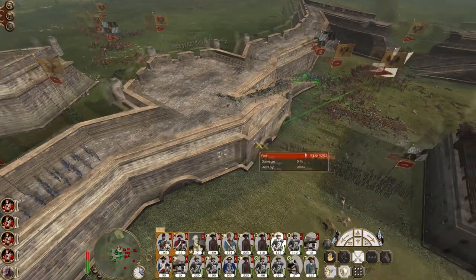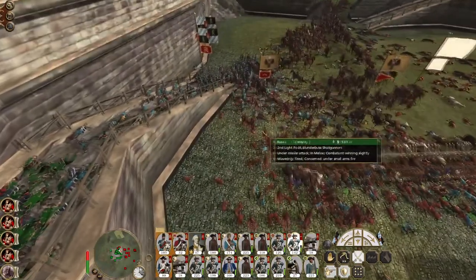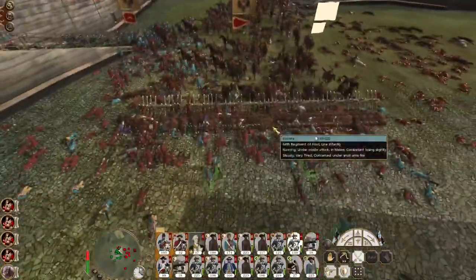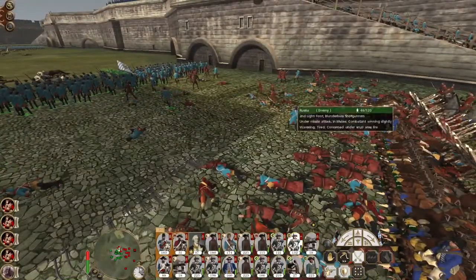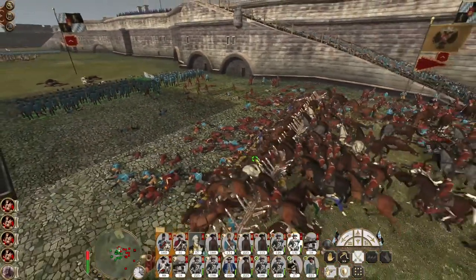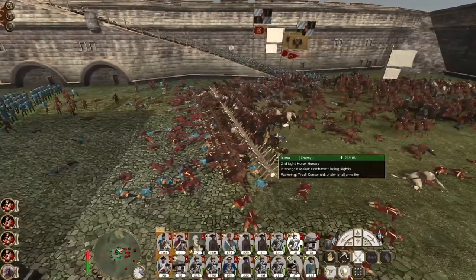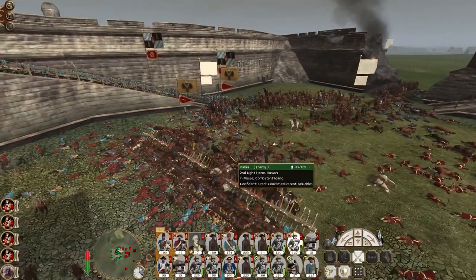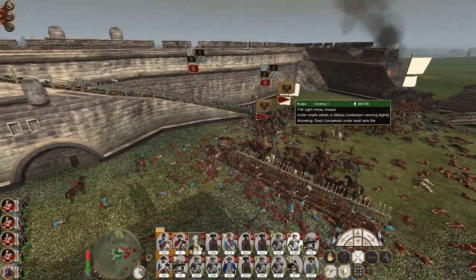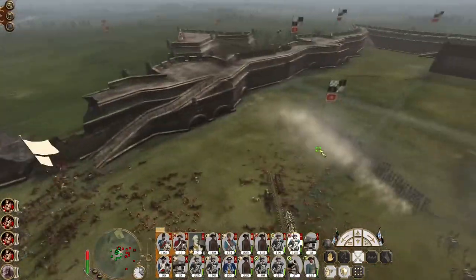Call my infantry back up the fortifications — let the cavalry charge in and die against my stakes. There is a selection of enemy infantry in the courtyard, but I'm best served falling back, letting their cavalry die against my stakes, and then counter-attacking.